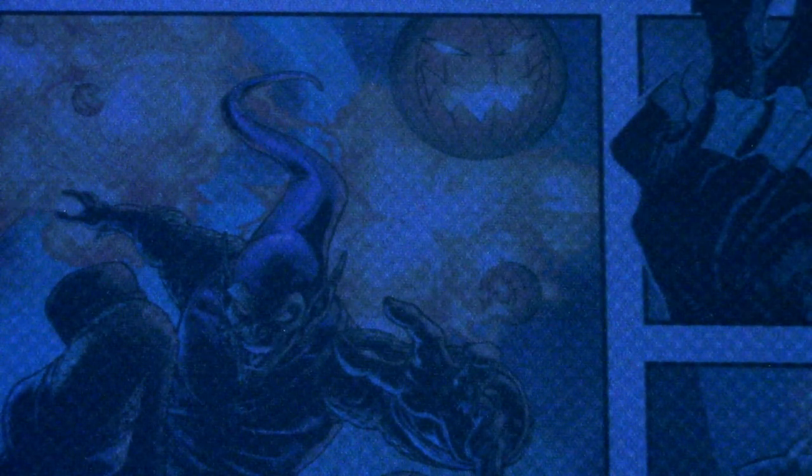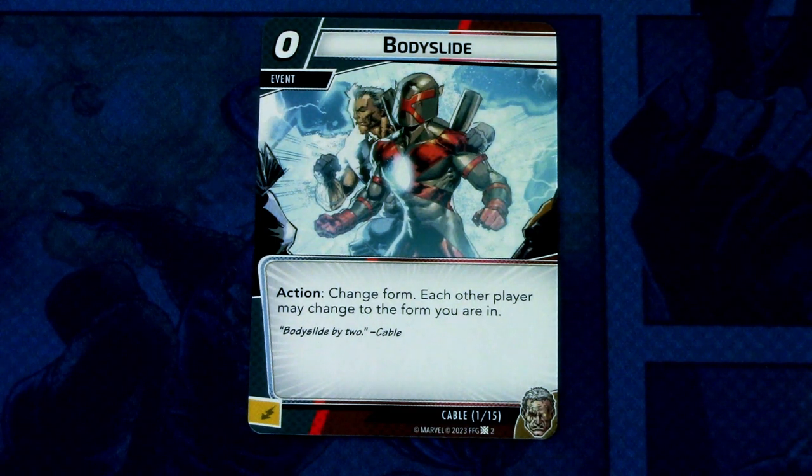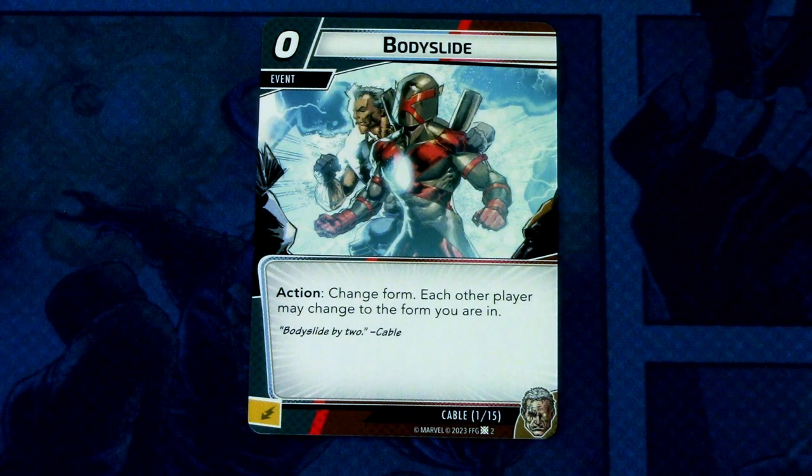Nothing too special there, so let's get into the hero-specific cards. First we have Body Slide — it's a zero cost event. Action: change form. Each other player may change to the form you are in, and this can be committed as an energy resource. Basically, you can play this card to change to hero mode or alter ego mode and still have the once-per-turn ability to turn back — so you can be in hero mode, play this, go to alter ego mode, do stuff there, and come back to hero mode. Really interesting card, though one copy feels like you can't rely on it.